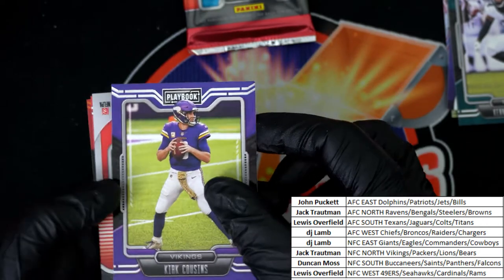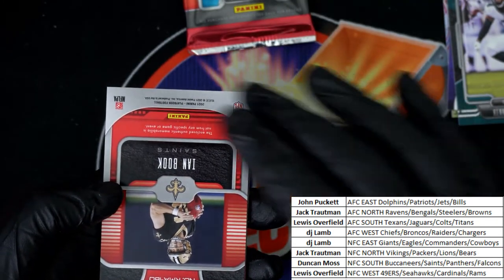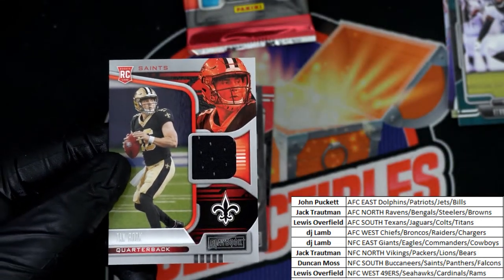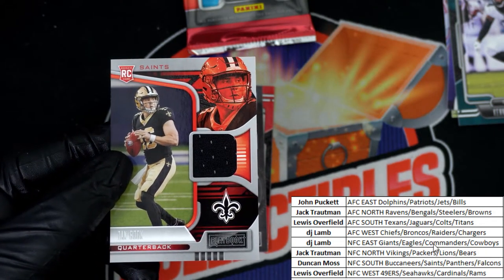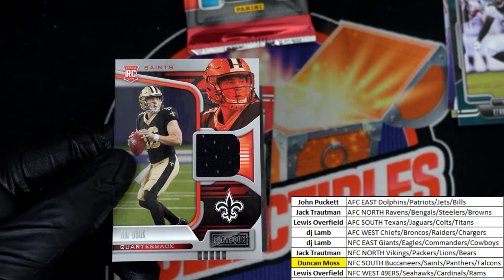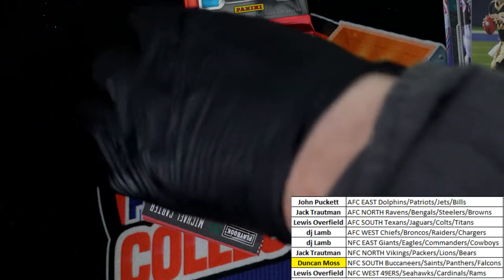A Kirk Cousins, and it looks like our hit — it's gonna be a Saints rookie. So that is NFC South, Duncan. Nice hit bro — there is one hit in every break and Duncan has pulled it with an Ian Book rookie relic card.